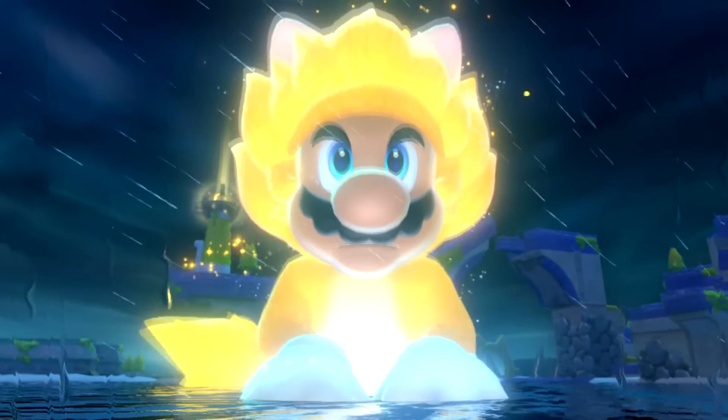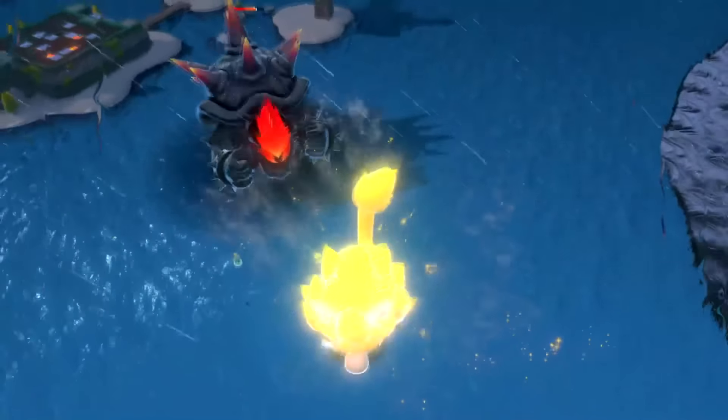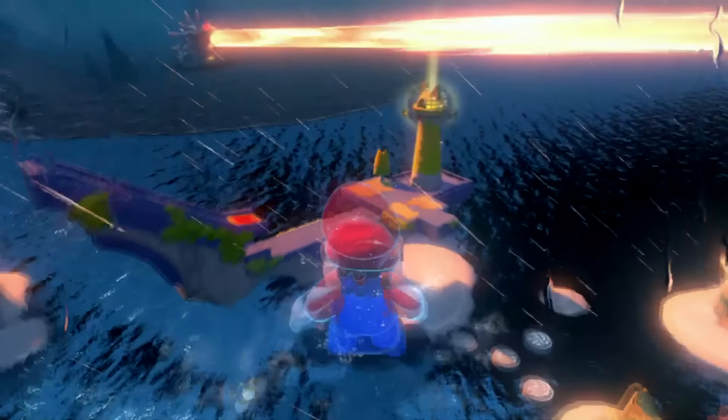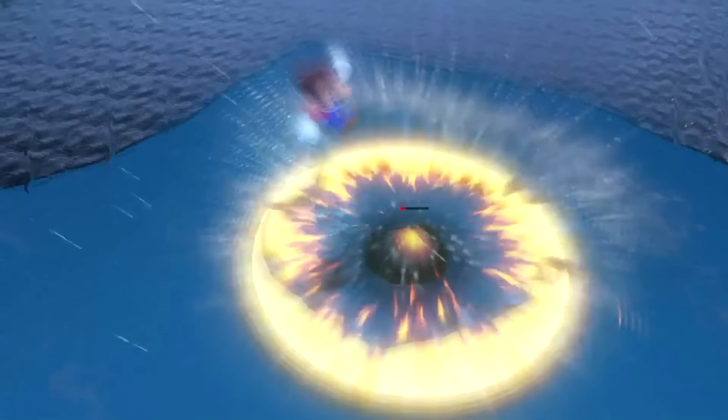When the battle with Bowser begins, I made it so you face a half-sized Bowser. At first he doesn't look too small, but you can tell that Bowser's looking a little small next to Mario here. The battle continues, and Mario is able to take out this half-sized Bowser without much difficulty.